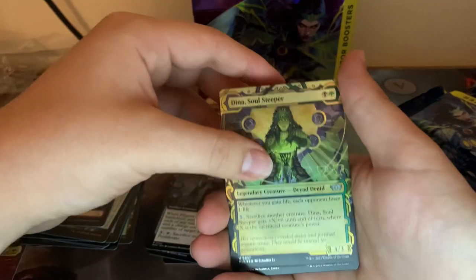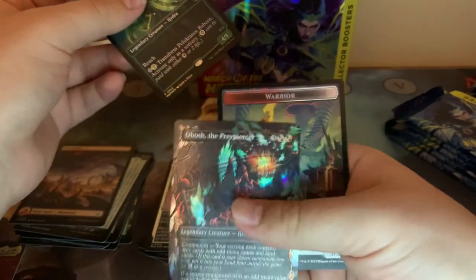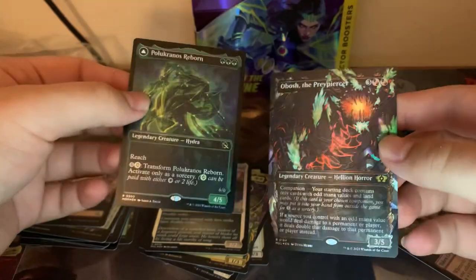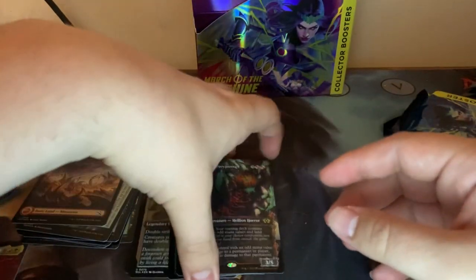Foil old Dina, and a Pluricness Reborn, and a Halo Foil Obosh. The reason I want to go slowly through all of these parts is because any of these can be serialized, which is what we want to see. Overall, I don't know if that's a great pack — I don't know how much a Halo Foil Obosh is. There's probably other things we want to see. Let's go through all that.